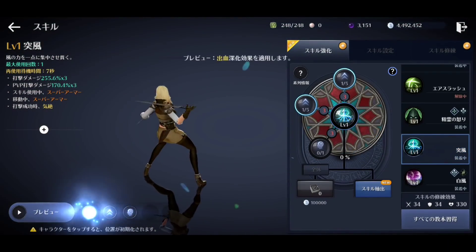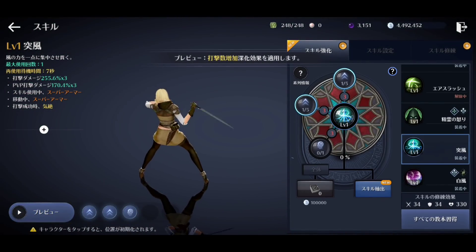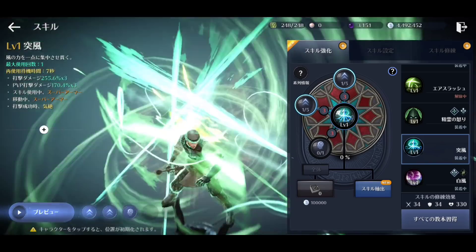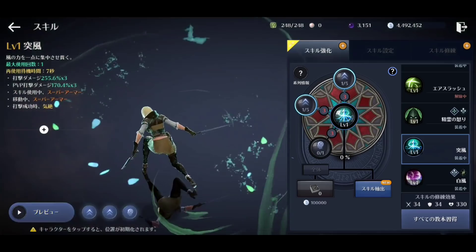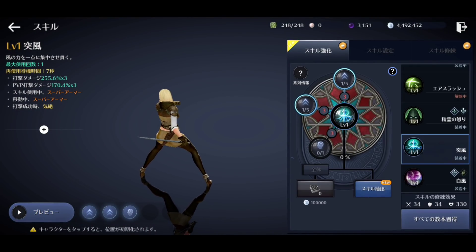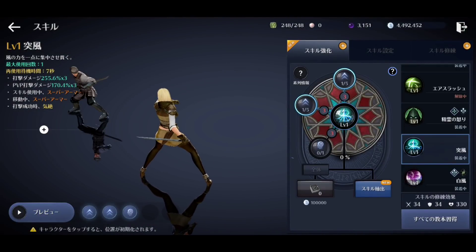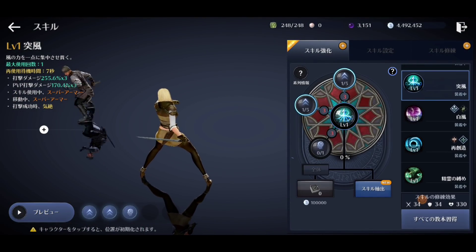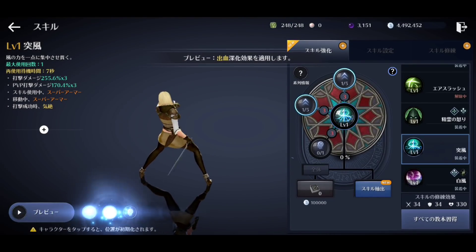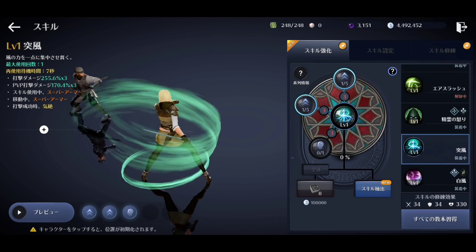Gust is the Windwalker's next skill. You get one charge with a 7 second cooldown time. You get super armor while moving and using the skill, it has a stun on successful hit, and you dash through multiple targets. It does 255% times 3 damage, which is 765% total. For its sub-skills, it has a bleed effect of 60 damage every second for 3 seconds totaling 180 damage, it reduces the target's DP by 20 for 10 seconds, and you can hit one additional target. This is great for both PvP and PvE.